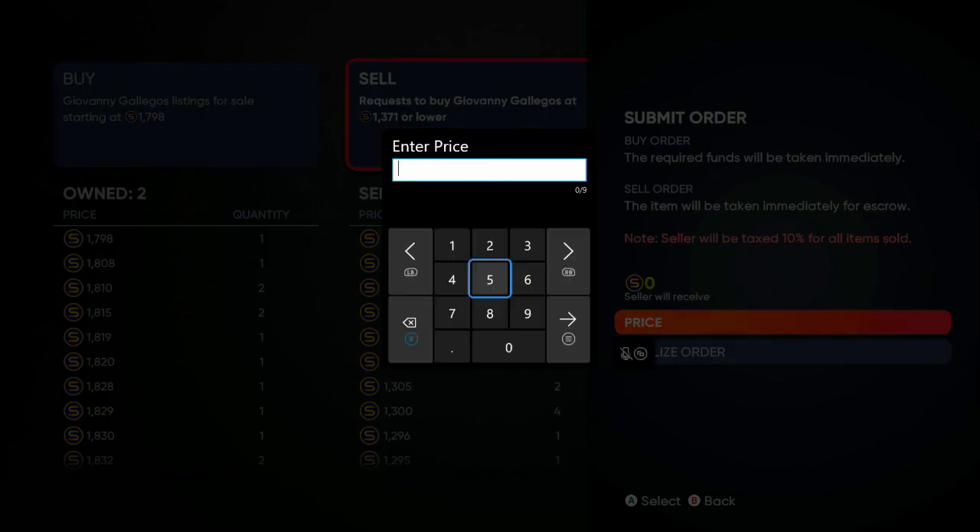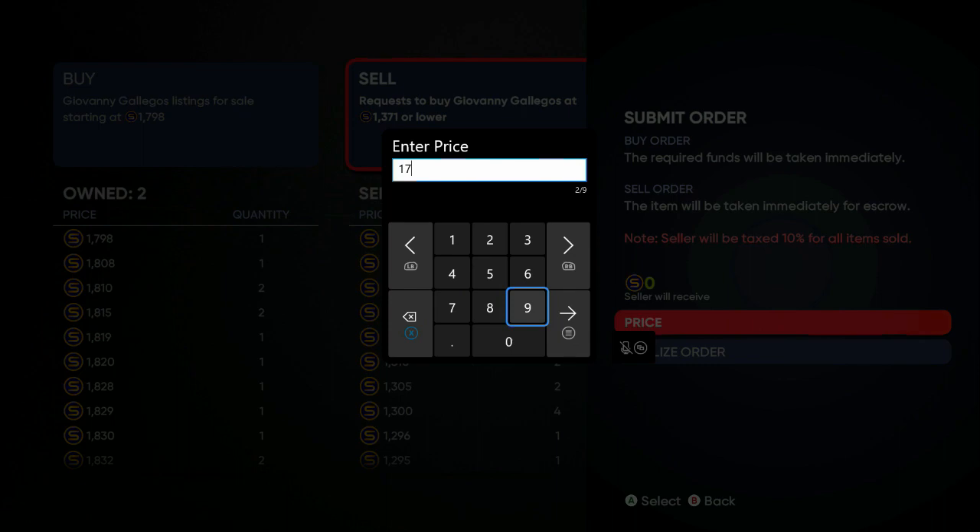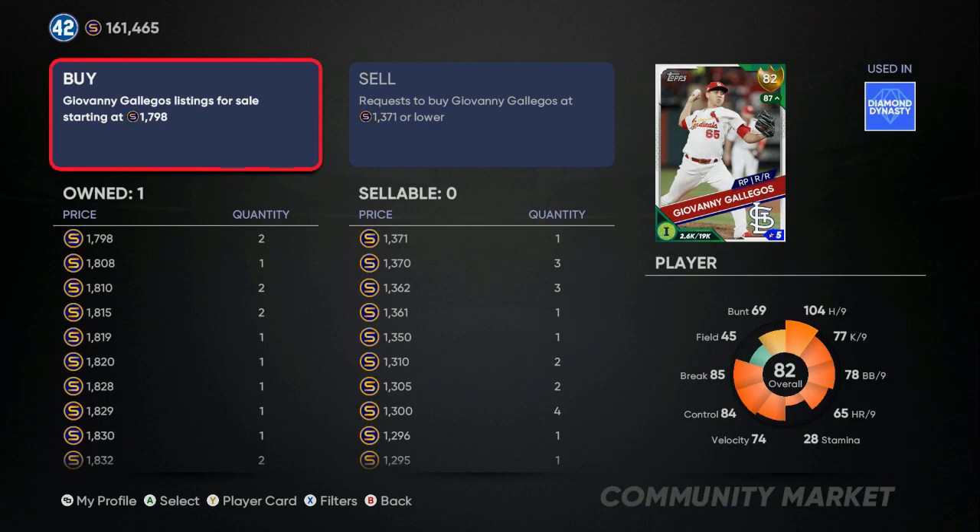Create sale order at 1,798 — that's the lowest listing. Order posted. That's two cards flipped for almost 4,000 stubs just by putting about 12 silvers in — 4,000 stubs in return.